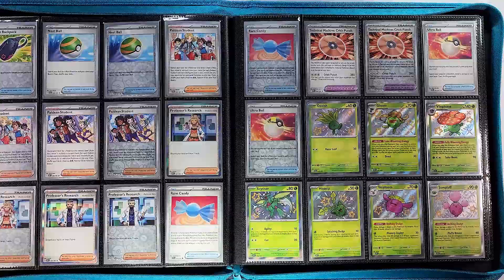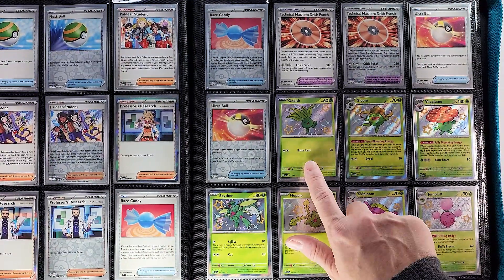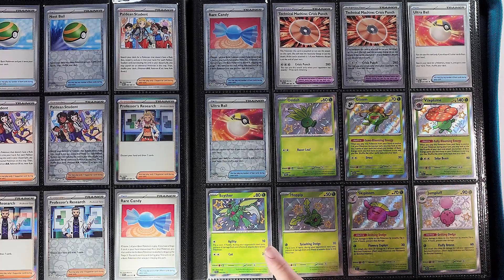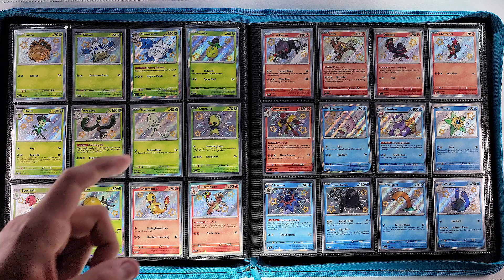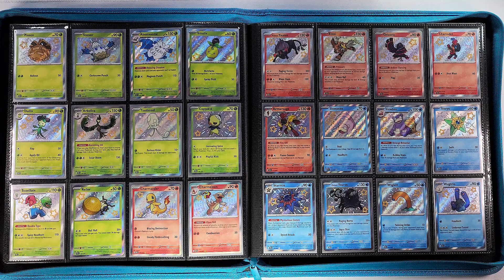Then we start the fun stuff with our baby shinies, starting with Oddish, Gloom, and Vileplume, then Scyther, Hoppip, Skiploom, and Jumpluff. These baby shinies are actually pretty cute. We have Pineco, Snover, and Abomasnow on the next page.